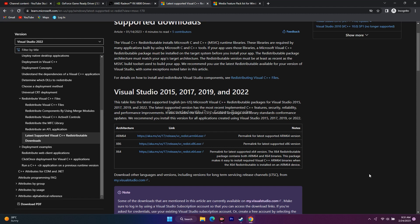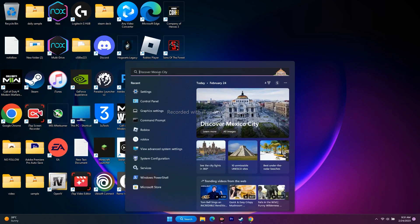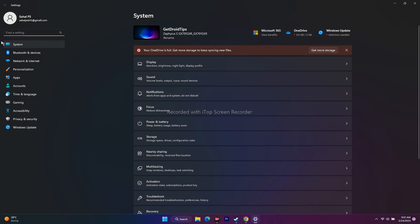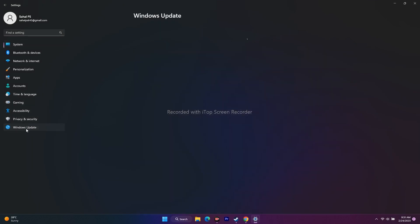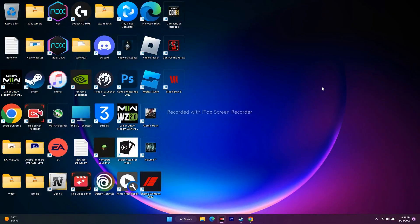The next step is to update Windows. Go to Settings, then Windows Update, and check whether there are any pending updates. If updates are available, download and install them. This is an important step and should work for many users.